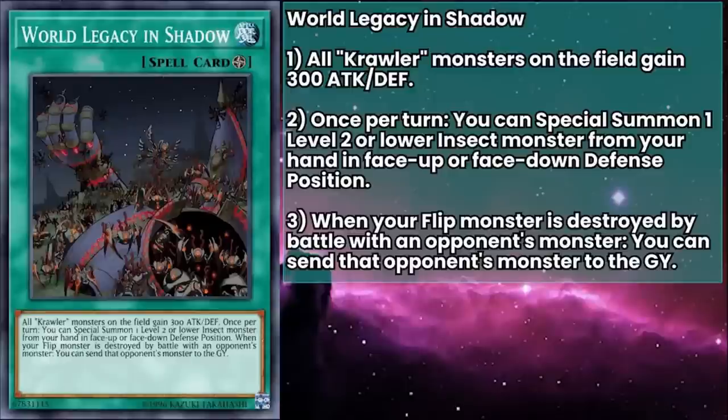World Legacy in Shadow is our deck's field spell, and it grants all of our Crawlers a 300 attack and defense boost. Once per turn, you can special summon a level 2 or lower insect monster from your hand in face-up or face-down defense position. And when your flip monster is destroyed by battle with an opponent's monster, you can send that opponent's monster to the grave. It doesn't destroy, it doesn't target, it just sends — and you can even trigger this yourself. Usually there'd be some restriction like it only triggers if your opponent attacks, but you can crash into your opponent's monsters on your turn and get that trade. It also helps turbo out your Crawlers from hand, though it sucks our opponent will know what we set, kinda ruining the element of surprise.